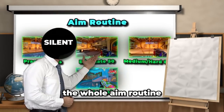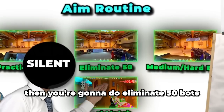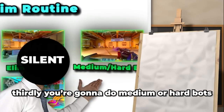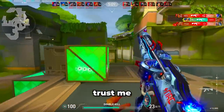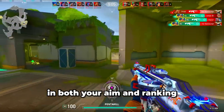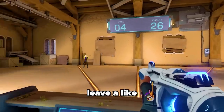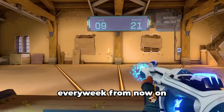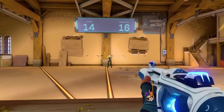To summarize the full aim routine: first, practice bots left to right then right to left; second, eliminate 50 bots five times; third, medium or hard bots 10 times; finally, deathmatch three times. Do this every day for a month and you'll notice huge improvements in both your aim and ranking. If this video helped, leave a like and subscribe — I'll be dropping videos every week. Leave any questions in the comments.